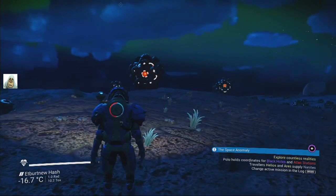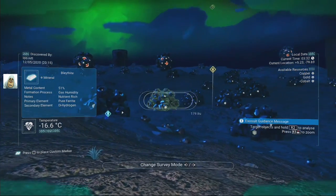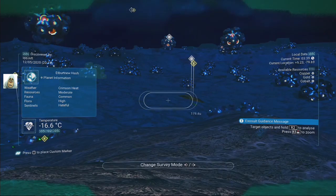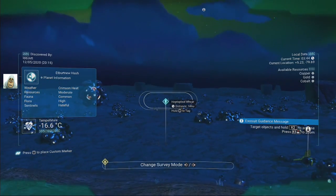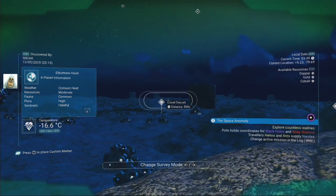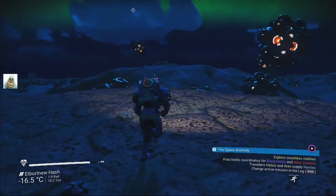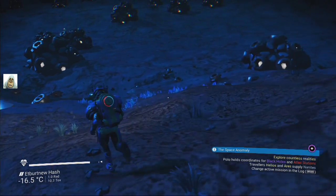Aggressive sentinels - well I can't see them. This place is full of gravitino balls. There's copper here, and cobalt on this one. I can't see any sentinels at all. I expect there's only one animal if there is any - I don't know if I dare take some dihydrogen.